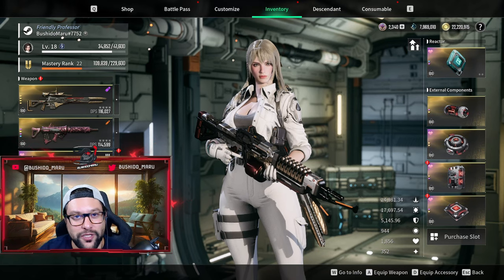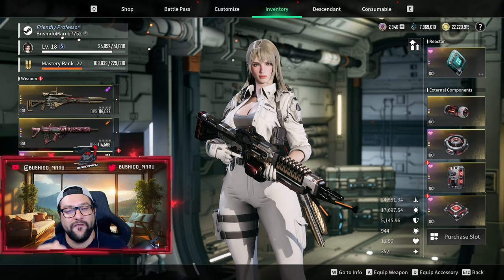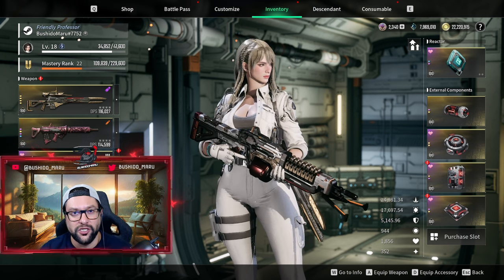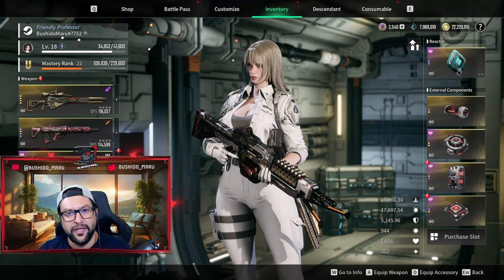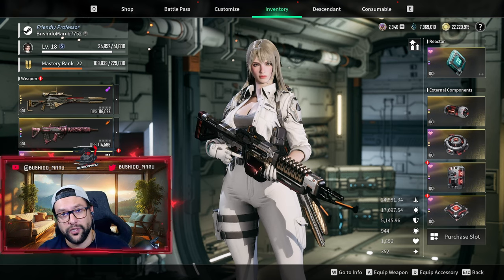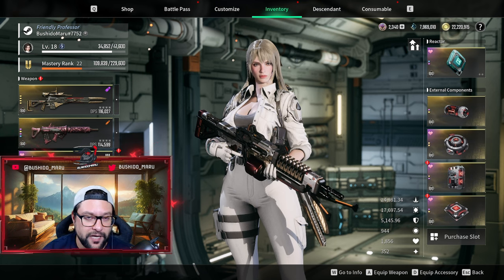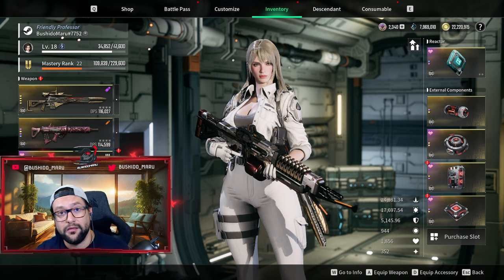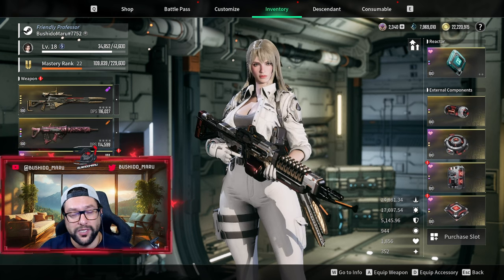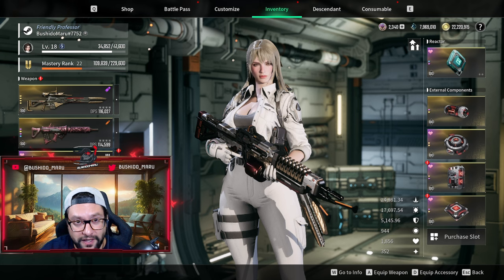Hi Descendants, welcome to another video. Today I'm going to talk about Invasion Dungeons, the different mechanics that have been introduced with Invasion Dungeons. We'll talk about Haley, we'll talk about the drop rates of the Haley components, and we will also talk about the latest update from the developers which came in this morning, one day after season one was launched. They are already fixing stuff.